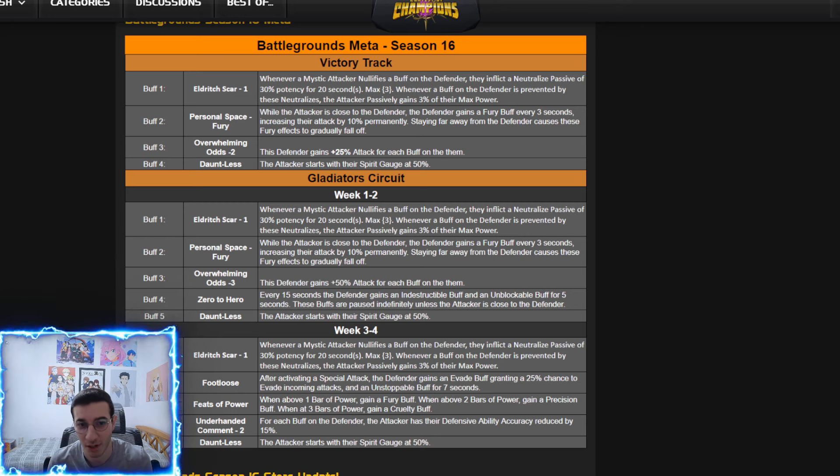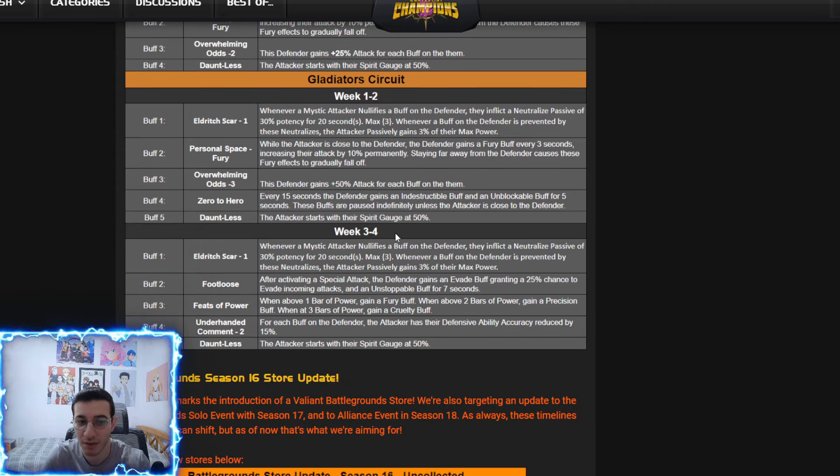Mystic champions are those that nullify and have neutralize, so if you want to be faster you should use them. Week three and four is going to be a little more interesting — we have the same mystic node but also footloose, which means when the defender throws a special they can evade for seven seconds with a 25% chance to evade, which is quite high.